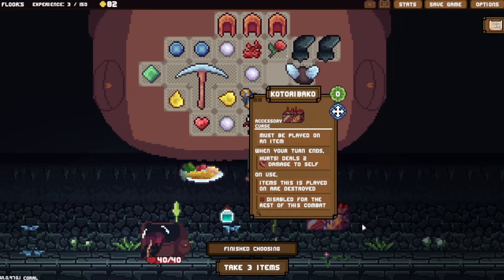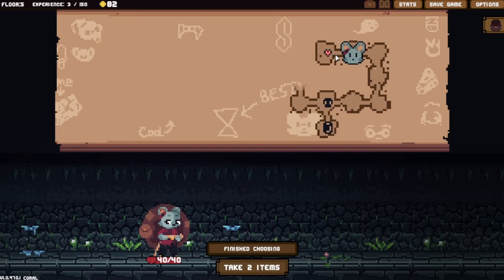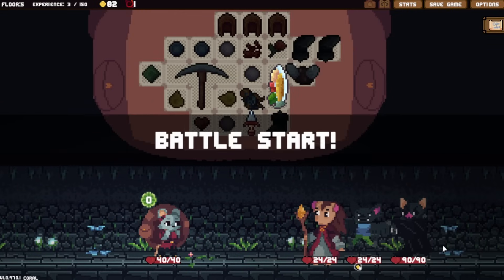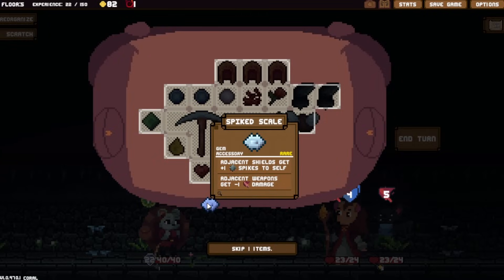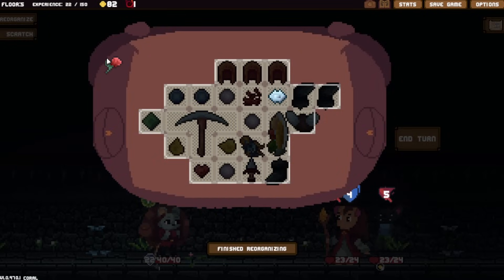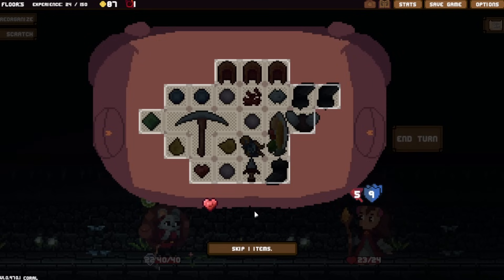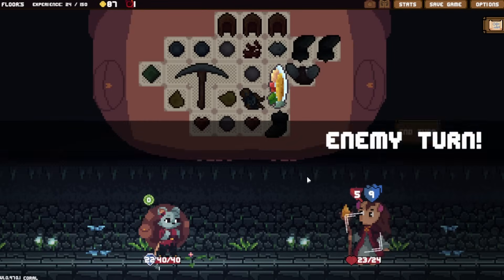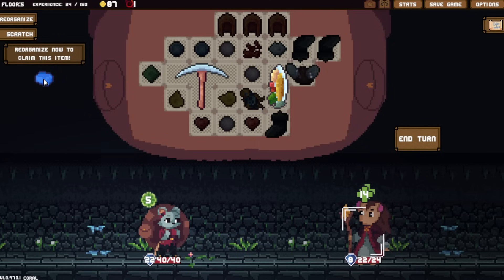When your turn ends, deal damage to self - absolutely never picking that up. Let's get random items and go. The food gives plus two energy, which is really powerful. Let's leave the heal there. There was a vampire - boom boom boom, dead! Got a rare gem - that's money. Let's throw away the rose of thorns. Got another healing gem - this is legendary, so a lot of money. We sell the shiv for that.